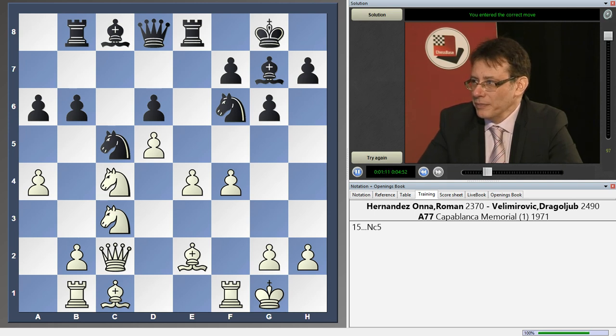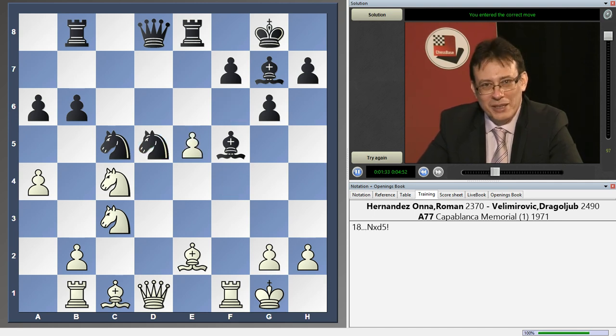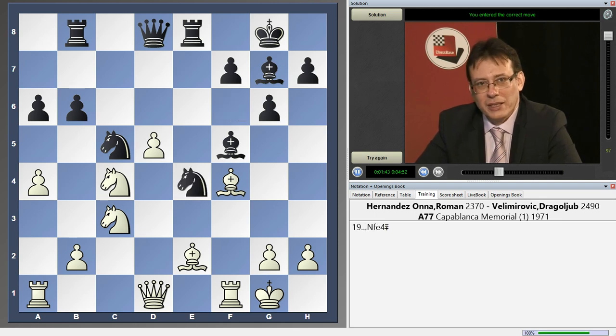So e5 would be the normal answer, but now we can notice the problem behind rook b1 — white's last move. f takes e5 does not work because of knight xd5, and again the rook is hanging, so tactics work well for black. If rook e1, then black simply has a very active position in the center — he can even sacrifice an exchange like this.